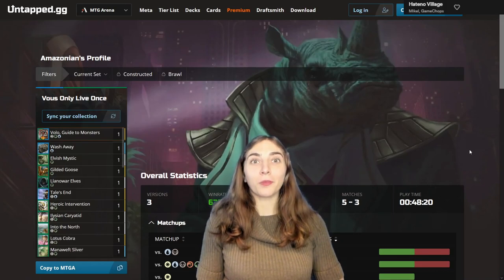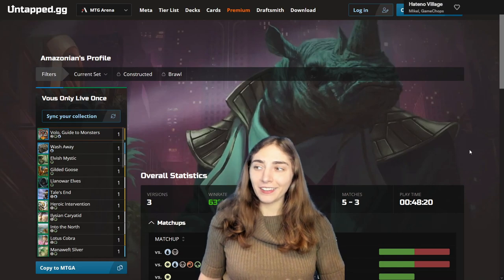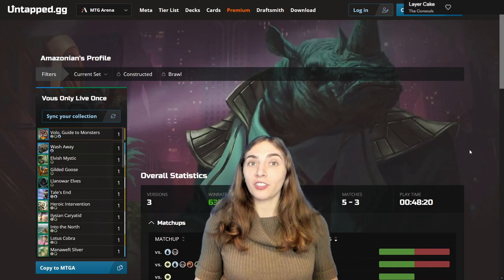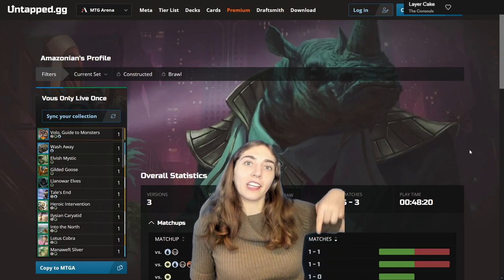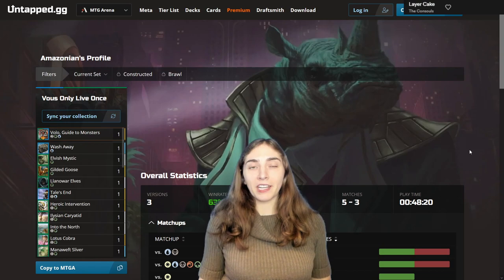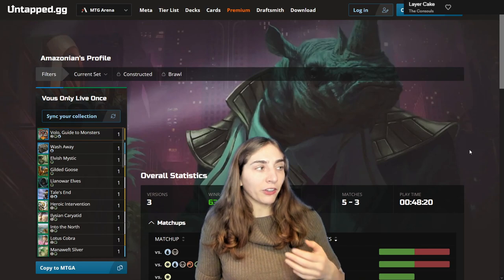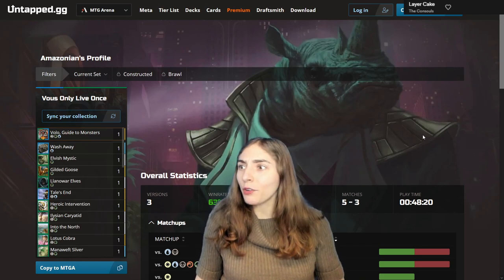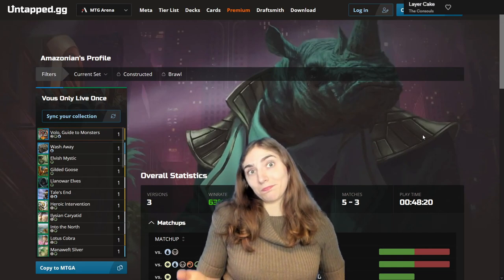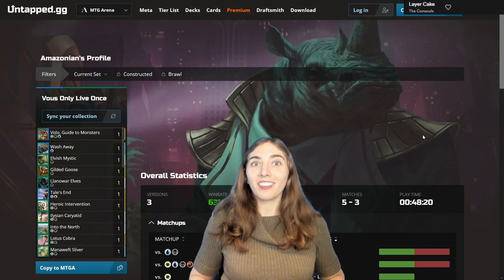This video and my channel are sponsored by Untappd.gg. Want to check out your stats for your decks? You can do that using Untappd.gg's plugin, which you can download using the link in the description. Untappd.gg helps you be a better player in Magic the Gathering Arena by giving you more information — what decks people are playing, how your deck's been matching up, what you do well against, what you do awfully against, and how to make adjustments so you can be the best you can be.